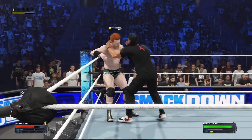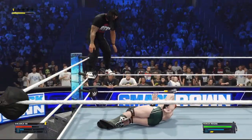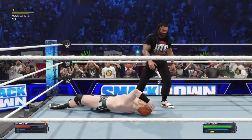He slams his head into the turnbuckle — Roman Reigns drops him on his back. I thought he was about to do like a Tiffany Stratton move, like the prettiest moonsault ever or something like that. But nope, he's going to do an axe handle.